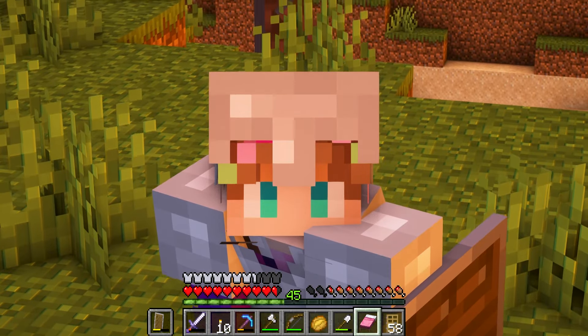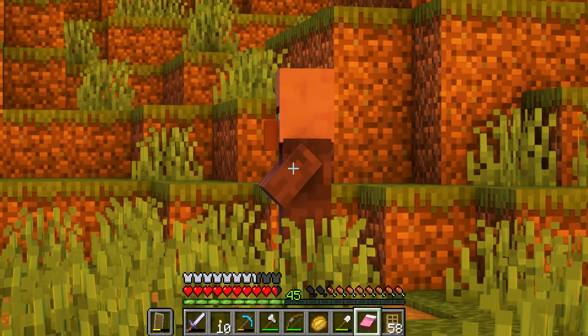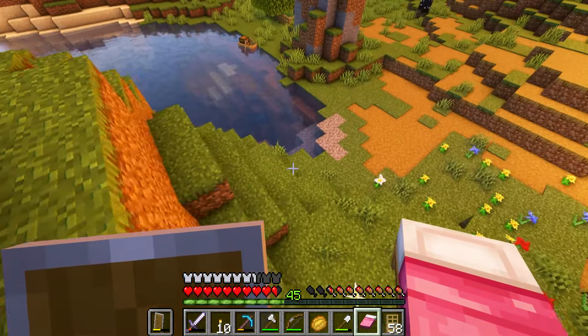To save myself some time, I did go and research how you find a sniffer, and I was in the totally wrong spot. Apparently, you can only find sniffer eggs or sniffers in warm ocean ruins, and I was in the cold ocean ruins — so that would not have done me any good. I think I have a good idea of where to start looking for a warm ocean ruin. I think we found one earlier in the let's play when we were discovering shipwrecks. I think that ocean was a warm ocean — at least it felt warmer over there. So I think we should go over there.